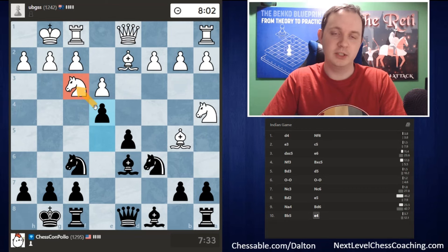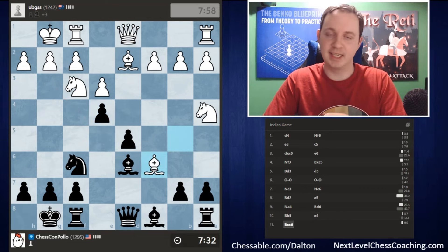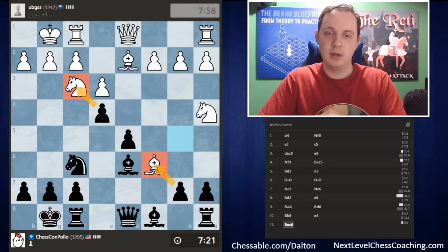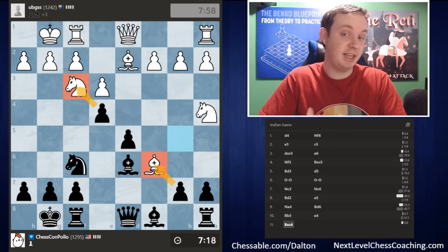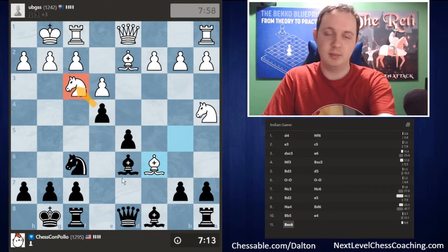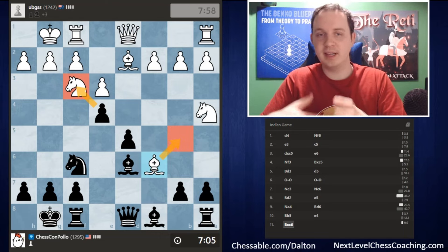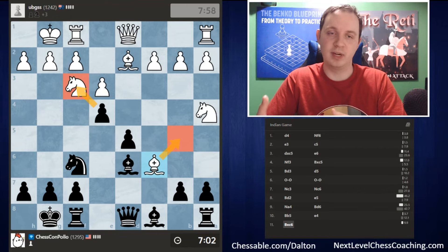Depending on where the knight moves, we may have a Greek gift sacrifice type of idea. White decides to take our knight on c6. Now we have two options: take the knight on f3, or take the bishop on c6. I'm leaning toward taking the knight on f3, because if we do, we're still attacking the bishop on c6 and the only safe way to save it is to bring it back to b5. But with the pawn on f3, that opens up many more attacking opportunities around the opponent's king — we can probably take the pawn on g2.